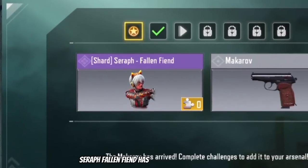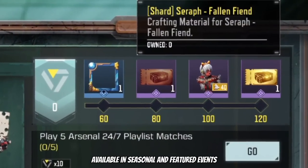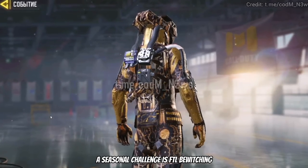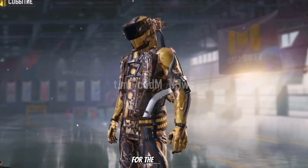Seraph Fallen Fiend has returned through shards available in seasonal and featured events. Releasing later in the season through a seasonal challenge is FTL Bewitching — honestly a very clean skin, one of my favorites so far for this season.